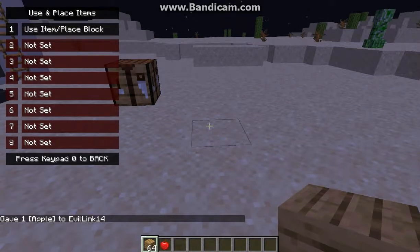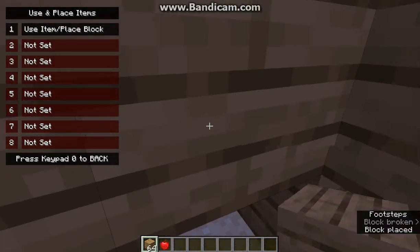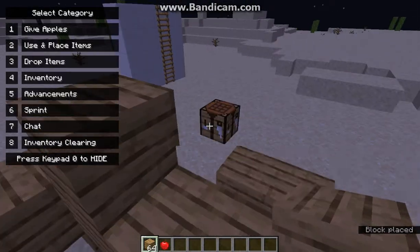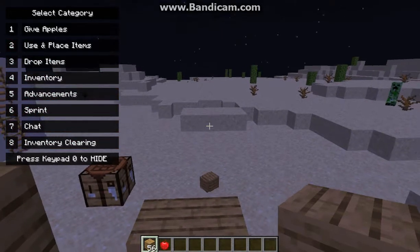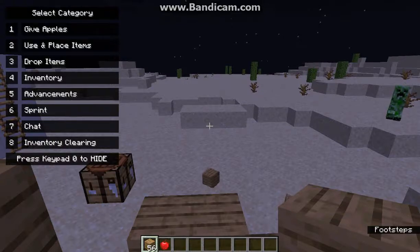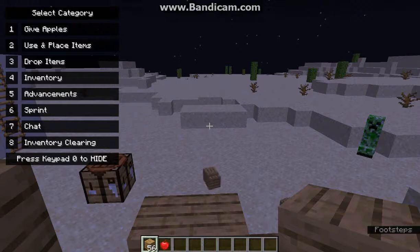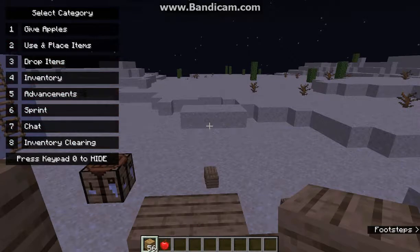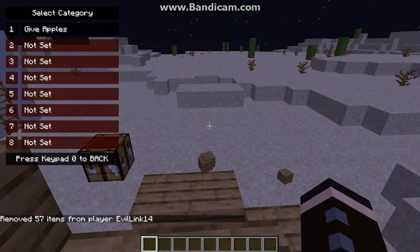I can press 2, then press 1 to place a block, or hold it down to make a crazy building attempt. I can go to 3 and drop blocks, because I've set that up on that key. I can access my inventory and close it, access advancements and close it, access chat and open it — it won't close it for me, but it will still open it.